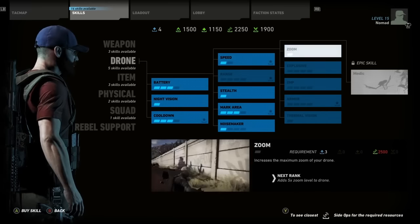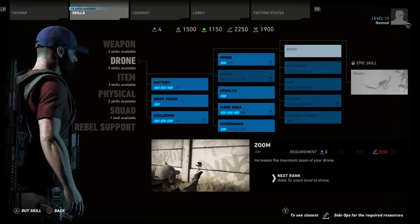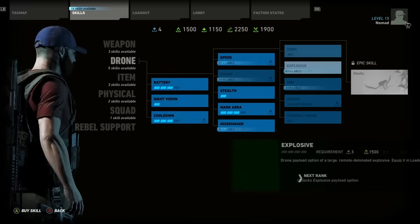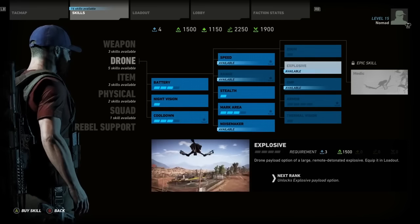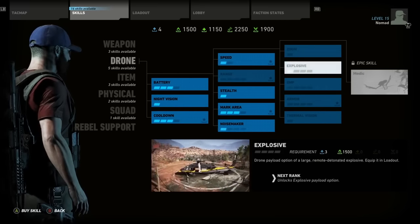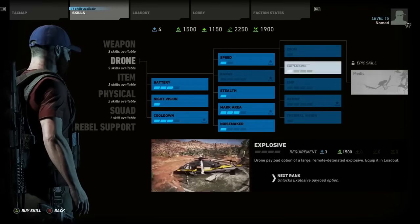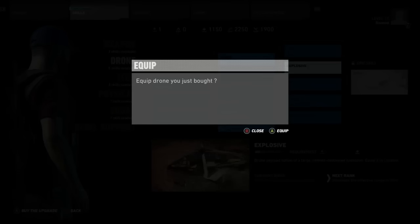The drone zoom skill increases the maximum zoom of your drone, with the next rank adding five times zoom on top of that. It requires three skill points and 2,500 resources, which the tooltip describes as unlocked through side operations. The explosive drone skill is actually shown off in the video itself — it's basically a C4 grenade version of the drone used on the offensive. It requires three skill points and 1,500 green currency, the same supply resources required for the battery skill upgrade, and these are supply mission exclusive.